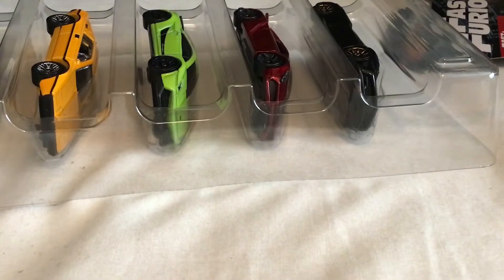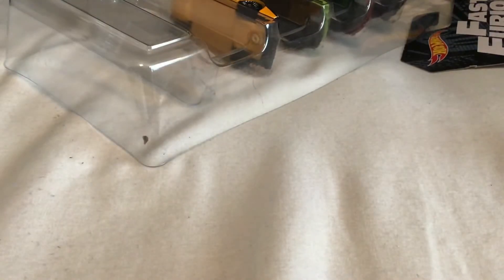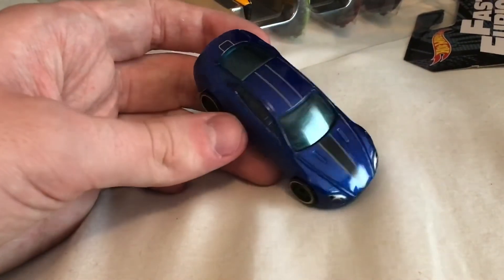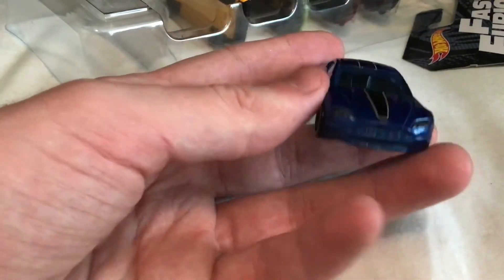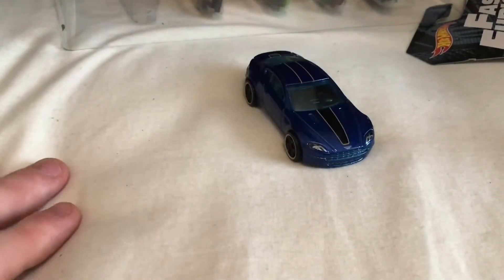Now we move on to the Exotics 5-pack. Going from the bottom: first is the Aston Martin V8 Vantage, 2015 casting, in blue with yellow and black detailing — a yellow outline stripe on the black body and yellow outline on the wheels. A pretty nice looking one; I think I have several Vantages now but this is a nice addition.